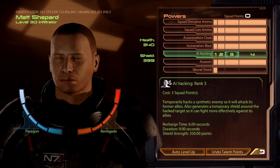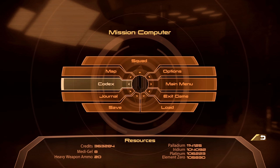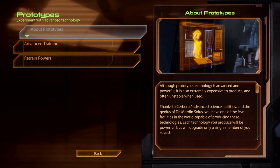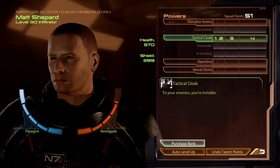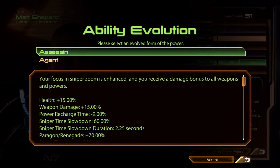I skipped Hacking completely — I don't really like it. I think with Squad Disruptor Ammo you have enough CC against Geth, plus synthetics are relatively less common in this game anyway. Of course you can always respec if you want to play a Geth mission and want to have Hacking. Just briefly, if I was going to do a more synthetic-based build, I'd level up the non-negotiable powers and take Passive and Assassin — although Agent is okay with Hacking.